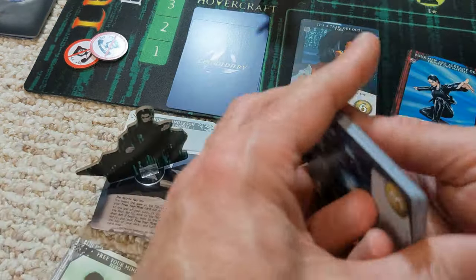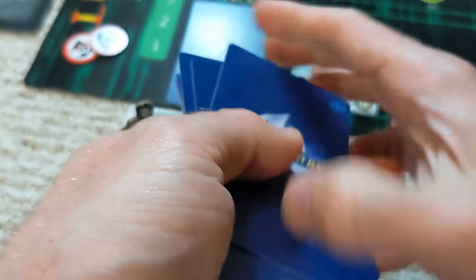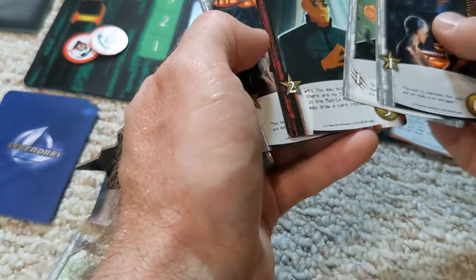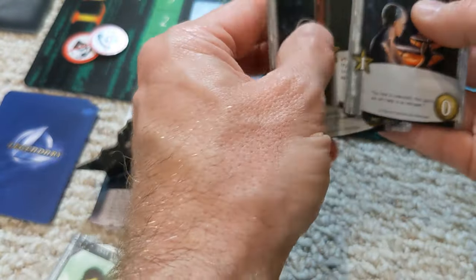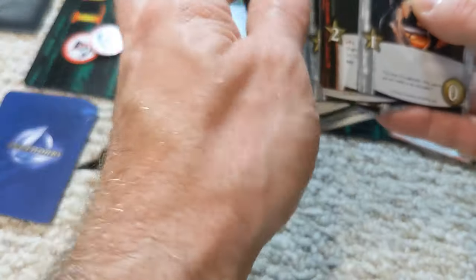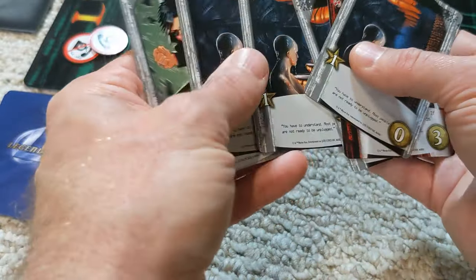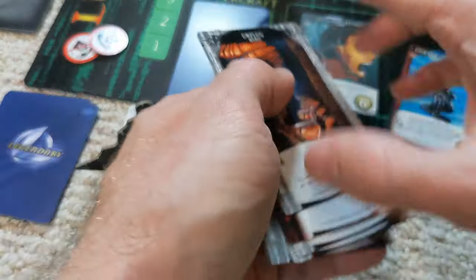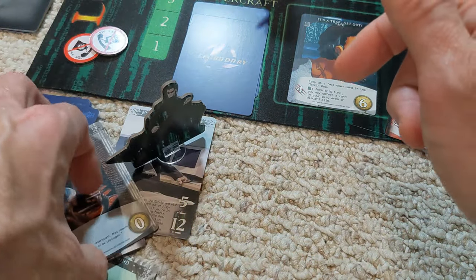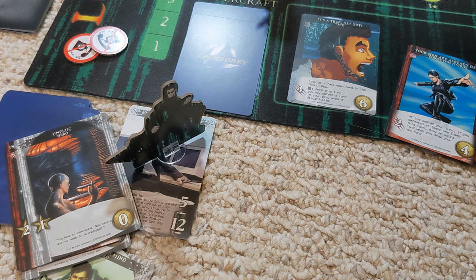We draw two recruiting cards and drop another four. Lots of recruiting options — hopefully we can get out of the matrix to utilize them. Not a lot of combat, just one single combat strength there. We'll have to see how this works, but maybe we can change the dynamic by completing the challenge.